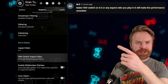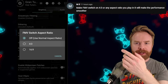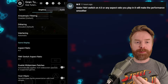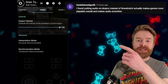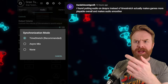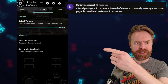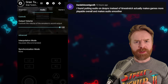Next up, one user says to make FMV switch on 4:3 or whatever aspect ratio you play in, as it will make performance smoother. I put it in 4:3 mode and it didn't result in any performance gain, but maybe it's something you can check out. Daniel states he found putting audio on desync instead of time stretch actually makes games more playable overall — so in the audio menu, set synchronization mode to "No." For me this didn't help out, but maybe it will for you.